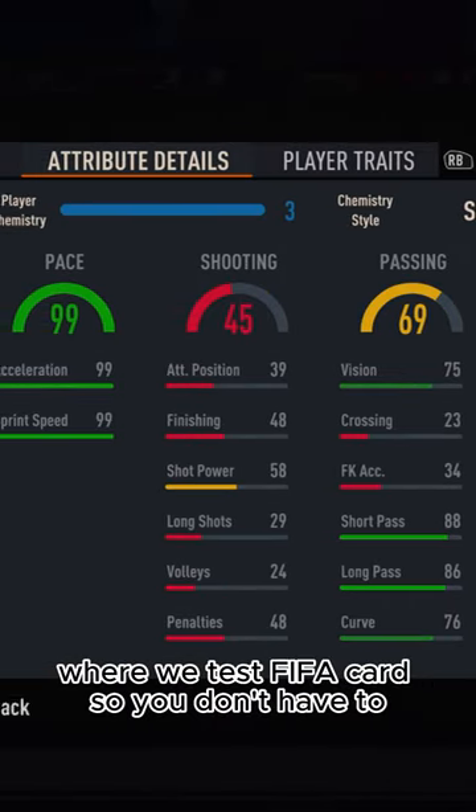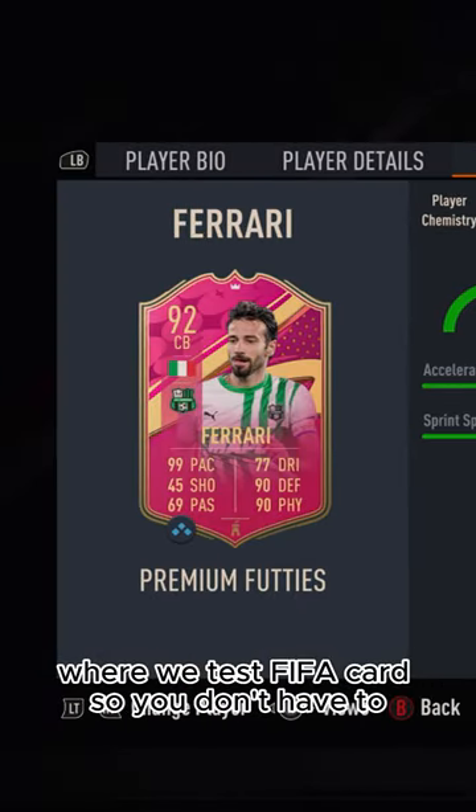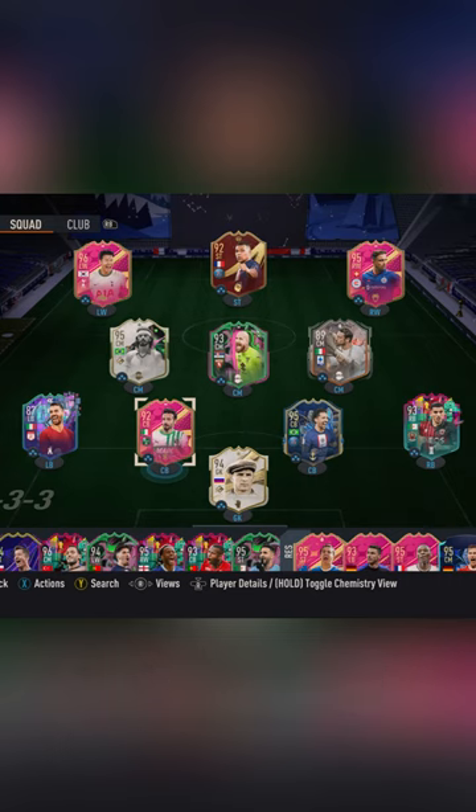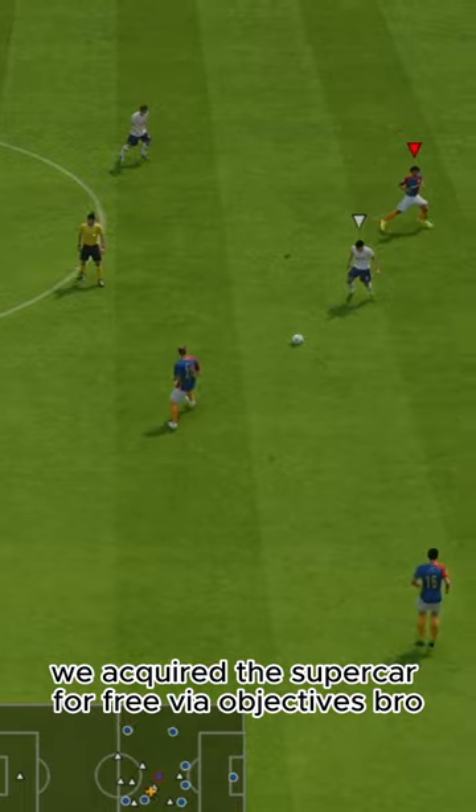Welcome to Baller or Bust, where we test FIFA cards so you don't have to. Today we've got this squad with Fuddy's Gian Marco Ferrari. We acquired the supercar for free via objectives.